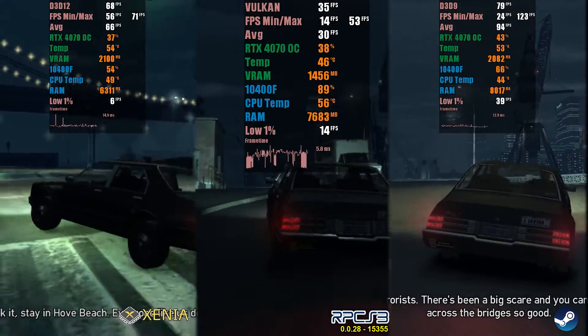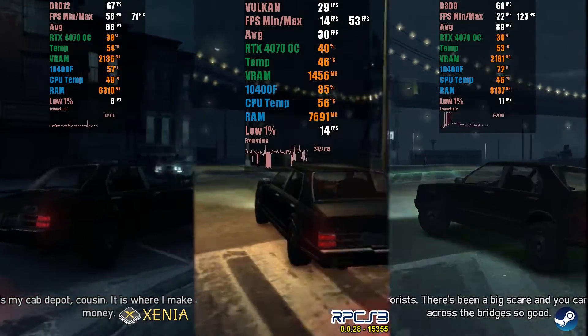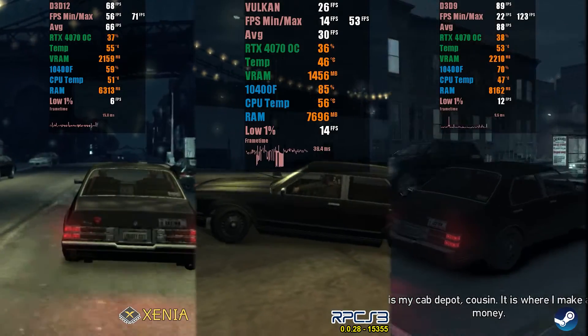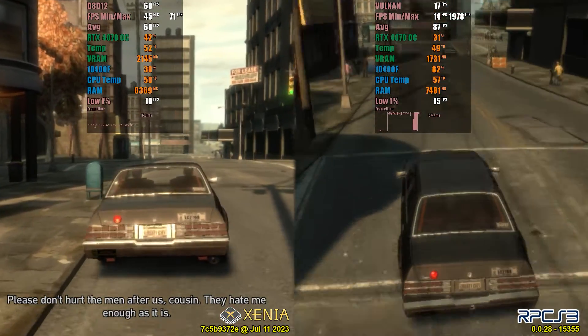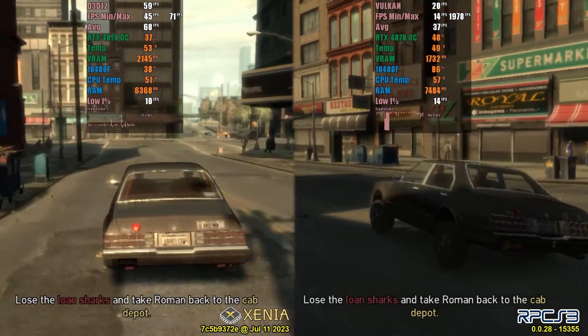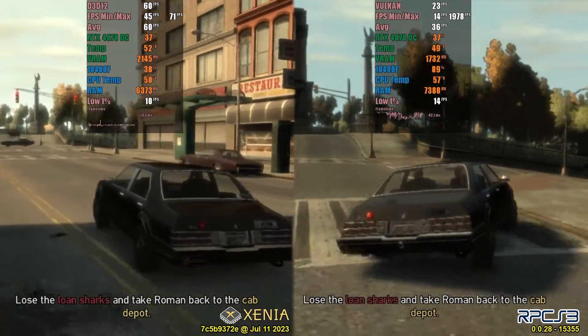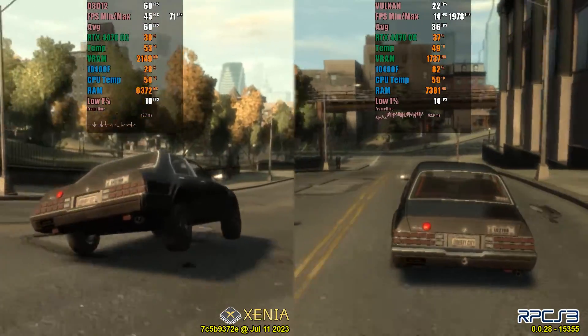However, when progressing quickly in the game, there are frequent stutters, causing the minimum FPS to drop to 22. Even running at double the resolution of Xenia, there are still noticeable jaggies in this version. Now let's move on to our second test, where we will complete the first mission of the game, escorting Roman to the hardware store. During this test, we will disregard the maximum FPS measurement, as it presented some issues. However, I will analyze and provide the final results.